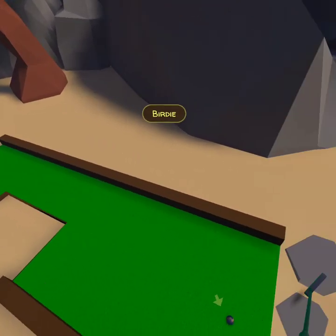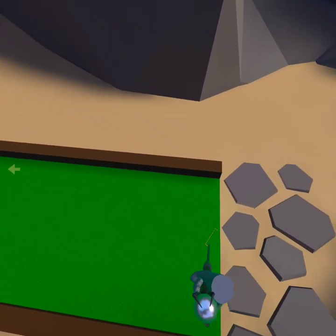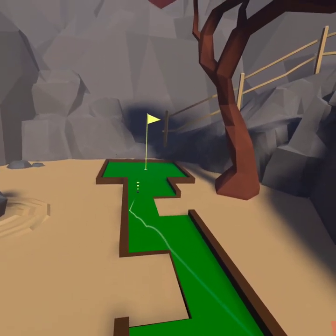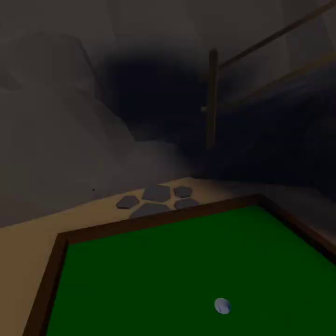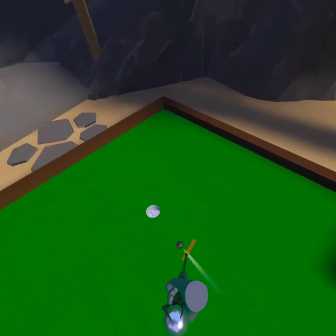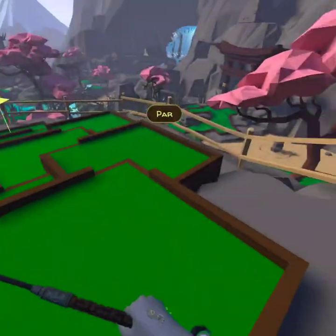Last hole for the front nine. That was not the way it was supposed to go. That is the way it was supposed to go. And put it in for par. Pretty easy. Keeping our round at negative three.